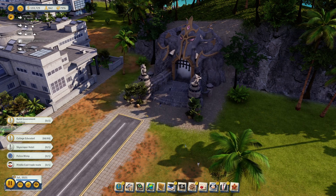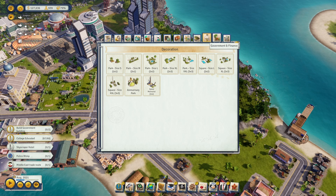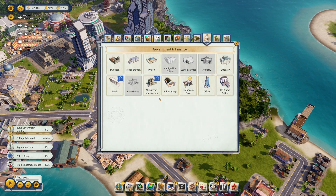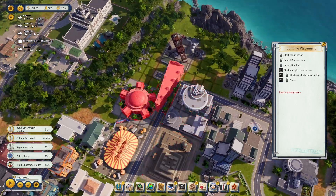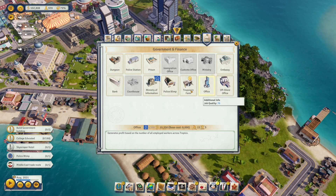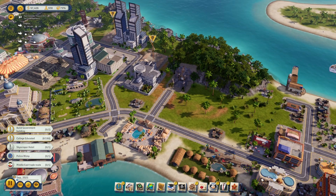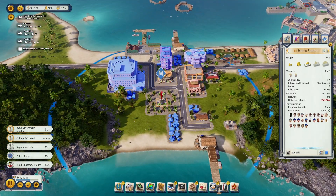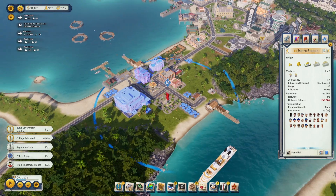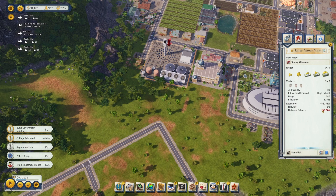We are moving along with the main quest — we need to build some government buildings. An immigration office, sure. A bank — I definitely should have already put a bank down. That's two of those done. But I'm not paying attention to my network balance, which is a big problem because that can shut down quite a lot of our industry if everyone is out of power.